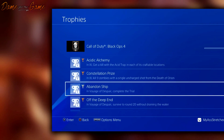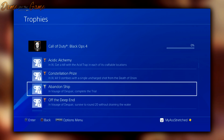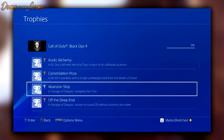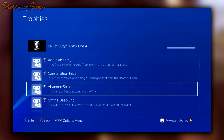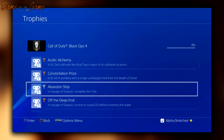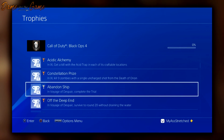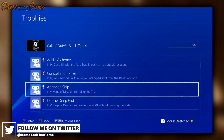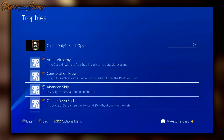The next challenge is called 'Acid Alchemy' — in IX, get a kill with the acid trap in each of its craftable locations. So craftables are back and we're going to be getting the acid trap. Next is 'Constellation Prize' — in IX, kill nine zombies with a single uncharged shot from the Death of Orion. This confirms there's definitely an awesome weapon coming if it can kill nine zombies in one single uncharged shot.